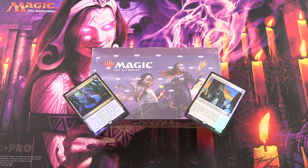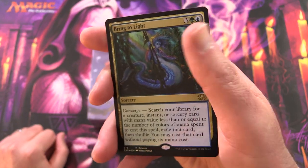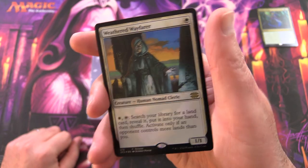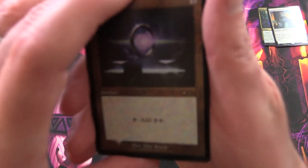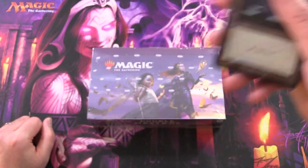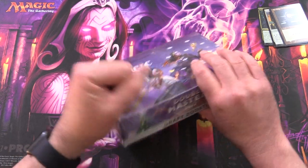Today on MTG Unpacked, it's Double Masters 2022 time. We're getting stuck into a whole draft booster box, but before we do, let's take a quick look at the promos. We've got Bring to Light and Weathered Wayfarer. I've got a whole bunch of these, and also if you buy a certain amount from your local game store, you get a Soul Ring with the old school border. Very cool. Let's get into this.